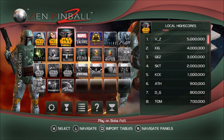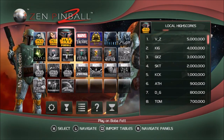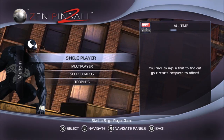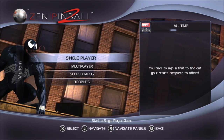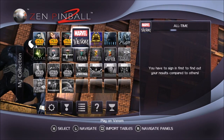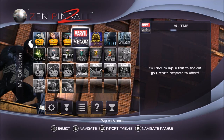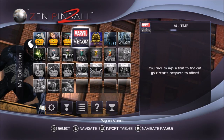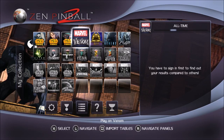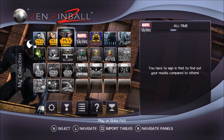I had a hell of a time getting these installed. I bought them from the store, came into the game, and they weren't showing up in my library or on the PlayStation Network. I'd select them from the menu and ordinarily you'd have the option to download and play, but nothing would show up — not even the demo. I had to come back to the menu, hit square, go to import tables, and then they showed up in my purchases. It was pretty frustrating, since on Zen Pinball 1 I got totally gypped out of a table and never got a refund from Sony. But anyway, let's fucking do this.